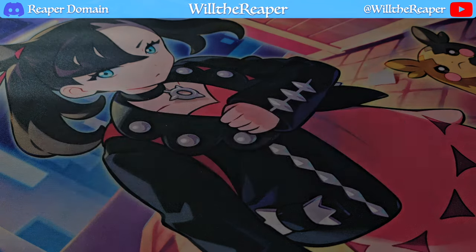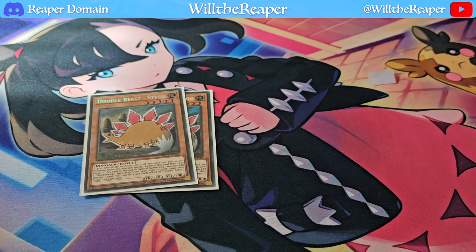We're also playing two copies of Doodle Beast Stego. It's a fun card — being a Dinosaur, it synergizes and helps go for Synchro plays with Dracoculo. It also adds Doodle Book cards and lets you cycle cards from your hand, filling the graveyard with the necessary cards to keep your plays going.